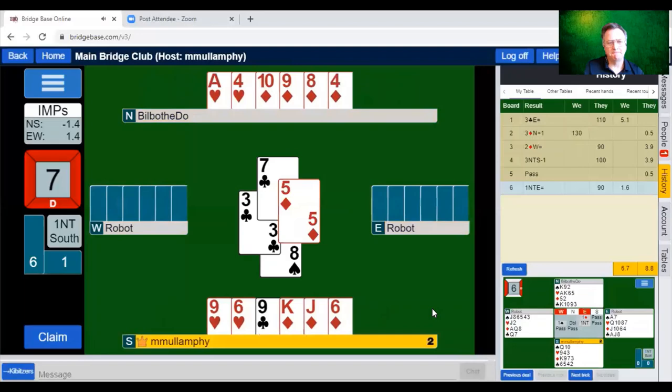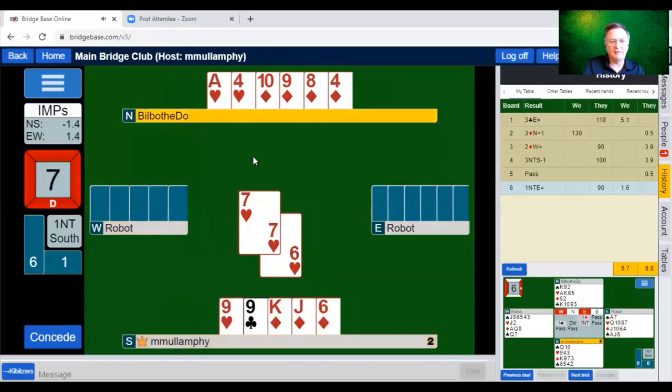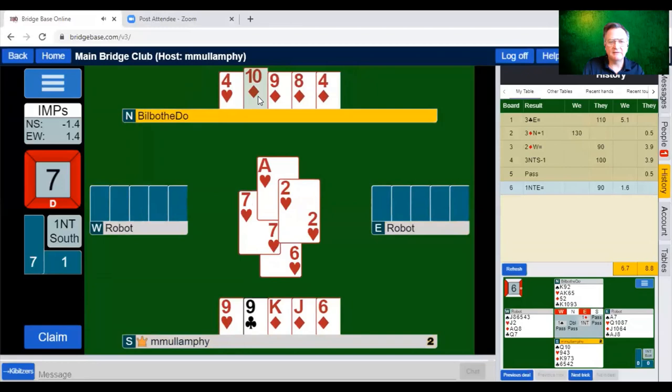She was probably nervous about bidding two spades if that could show either minor in her methods — and I'm guessing that's what Anthea plays. She may have been nervous because I might have thought it was a transfer to clubs. That happens a lot in what we call honeymoon partnerships where people have never played together before. Now I'm going to play the ten of diamonds.